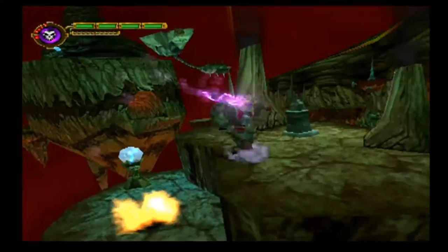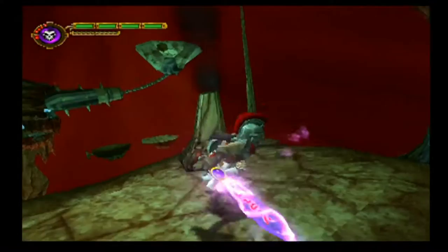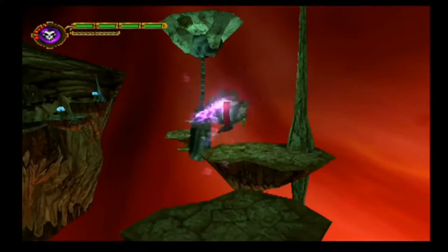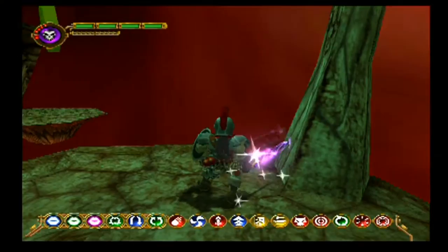A bunch of enemies on platforms in this section, but we can just jump right past them. We can jump past them on our way back too. The only one we really have to worry about is that zombie that spawns next to the trap, because he is guarding a chest we want, but we can defeat him using our Ring of Pain fairly easily. And there's the hidden chest I was talking about, and inside it, something a little unexpected.